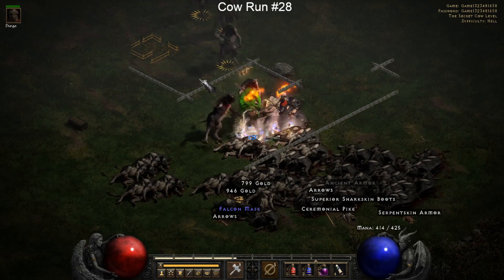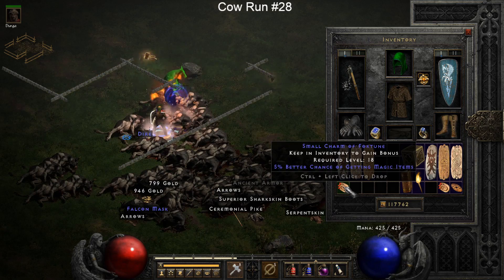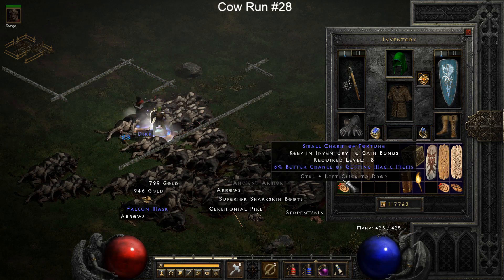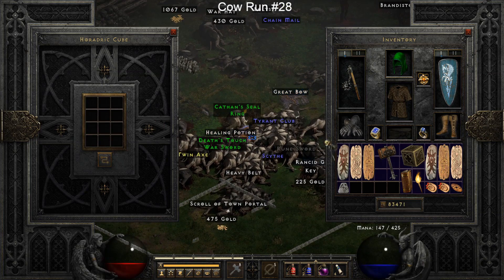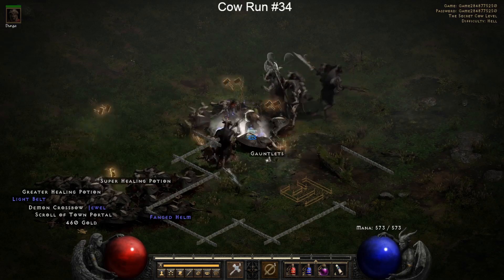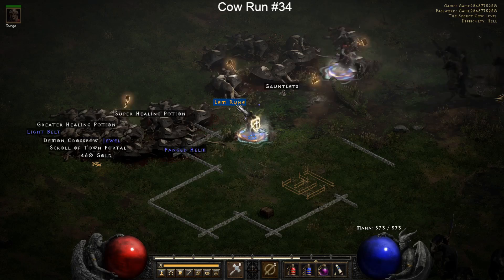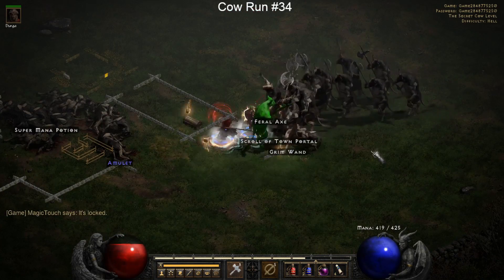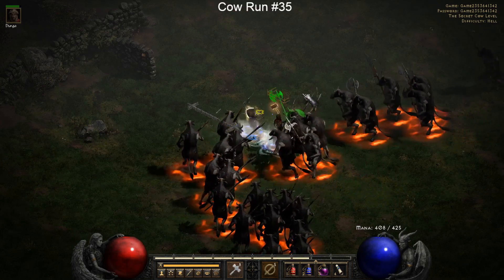We identify a small charm and we'll take it - it's a five percent magic find, definitely a good temporary charm until I get a max inventory of seven percent magic find small charms. I'm identifying a ton of garbage set items, we pick up an Eth rune and drop an Ort rune. I'm actually happy because I got a Lem rune, which is a decent higher mid-tier rune.